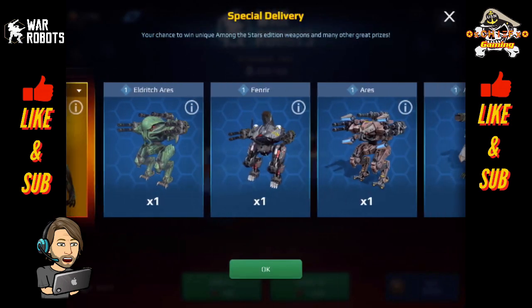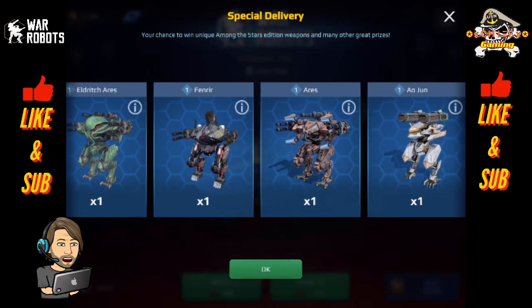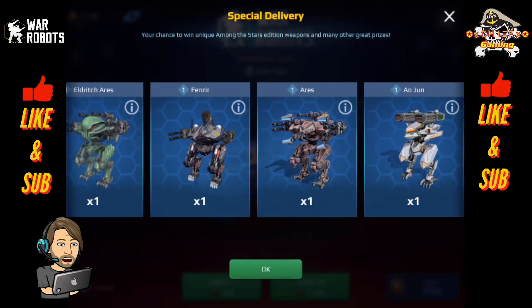Here are the robots that you can win. These are full robots: we've got the Eldritch Ares, the Fenrir, the regular Ares, and Ao Jun. All of these are very useful metabots, so it's pretty great that you have a chance to win a complete bot when you're doing the special delivery.